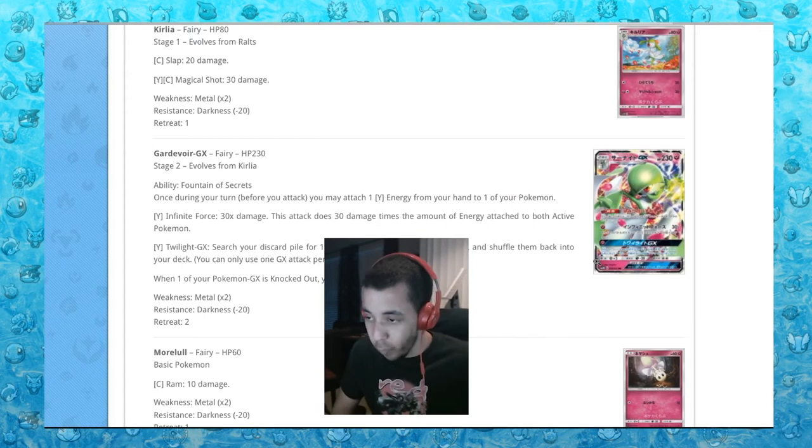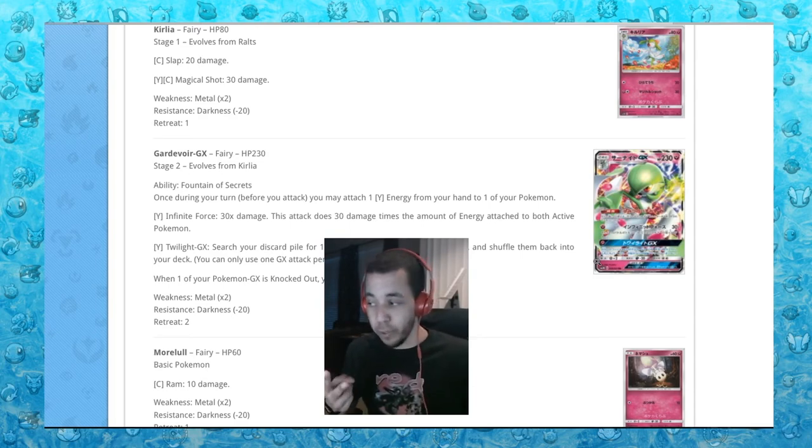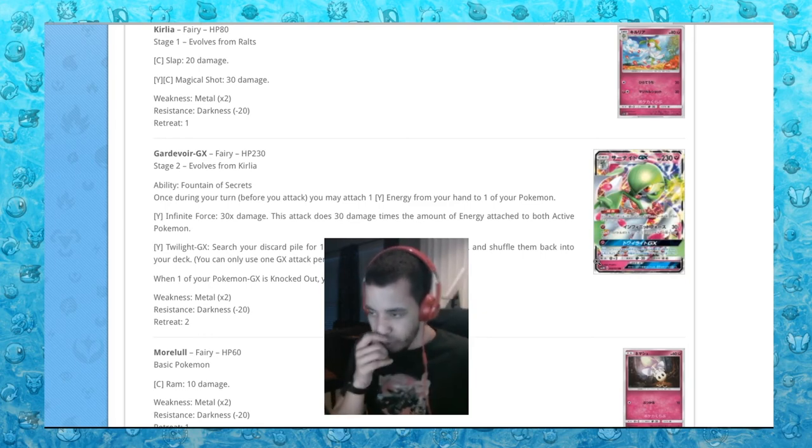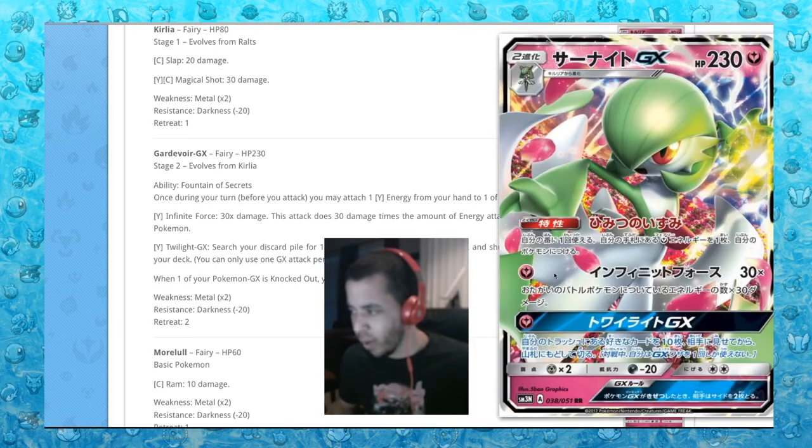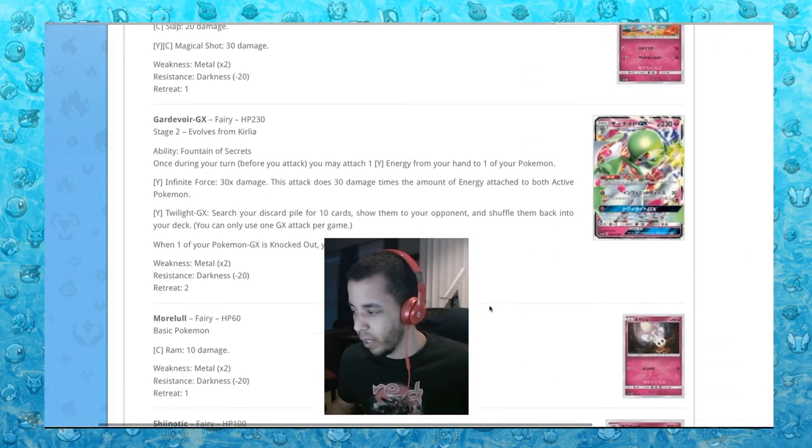Gardevoir GX. Ability: Fountain of Secrets — once during your turn, you may attach one Fairy Energy from your hand to one of your Pokemon. So you can do two energy per turn. Infinite Force GX: 30 damage times the amount of energies attached to both active Pokemon — you're probably going to do at least 60 from the very first turn, going up by 60 every turn if you have the energy. That could be good. Twilight GX: search your discard pile for 10 cards, show them to your opponent, shuffle them back into your deck — that's really good for getting Fairy Energies back. Gardevoir is always around, and look at that art — I love Gardevoir.